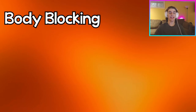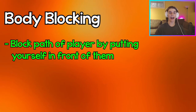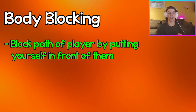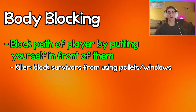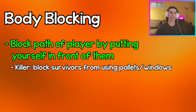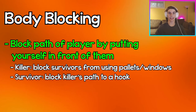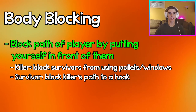Body blocking is a method that killers or survivors can use to block the path of another player by putting yourself in front of them. Killers like Wraith can use it to block a pallet or window so the survivor can't use it, or survivors can body block the killer while they're carrying a survivor to prevent them from actually hooking that survivor.